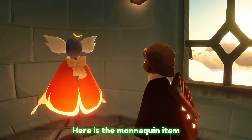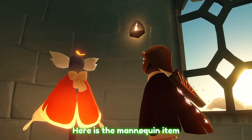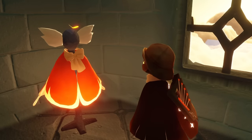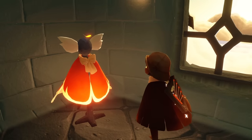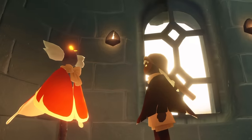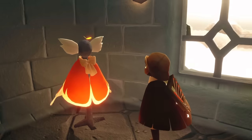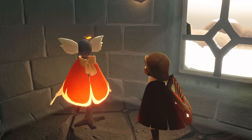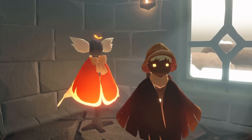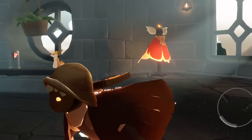Then we have a mannequin prop. You can see it's wearing a cape, a neck accessory, a hairstyle and a hair accessory. It cannot wear a mask, mask accessory, outfit or shoes — so it is missing some cosmetics. Unfortunately we can't interact with this mannequin to put the outfit on. It's just a way to decorate and have an outfit of your choosing around your home.